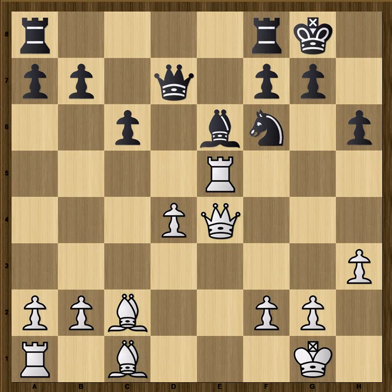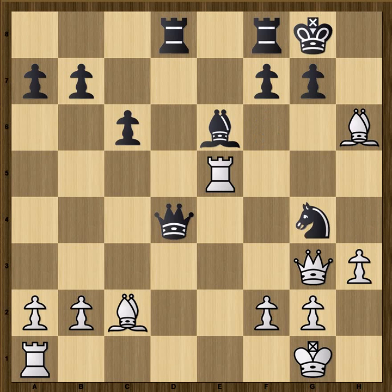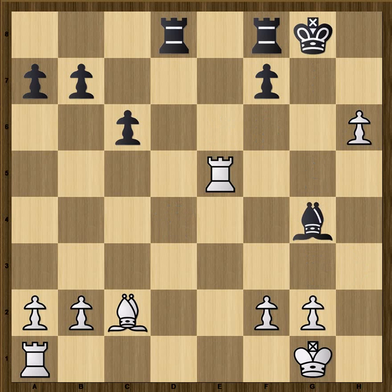A lot of players would consider knight f6 here, but after queen h4, this White attack is really strong — bishop takes h6 is a clear threat. If Black puts the rook on d8, intending take on h6, take on d4, then I think queen g3 is a good move. Possibly the only move is to get involved in dubious complications after knight g4. But you can see why Black would not want to do this, entering into a really precarious position. Against Nakamura, you just think: my King is wide open, something's bound to happen.